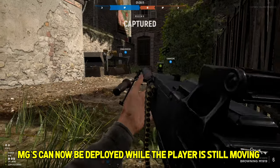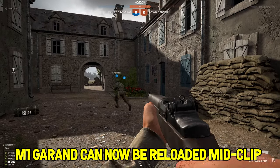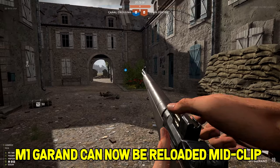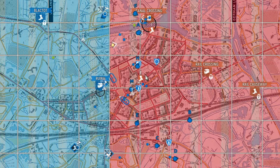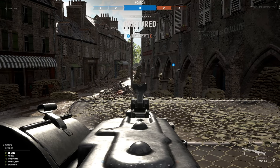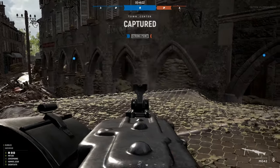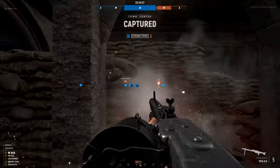MGs can now be deployed while the player is still moving. Now you need to shoot at least twice to trigger a reload, instead of emptying the whole magazine. Every weapon now has a recoil pattern that can be mastered. That means there's a secret nerf to MGs — by hip-firing an MG, your shots will no longer go straight. There will be plenty of recoil.